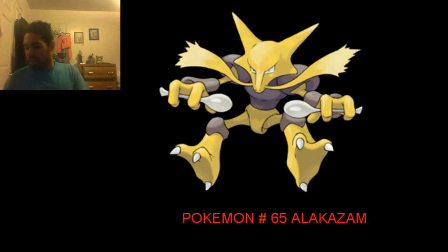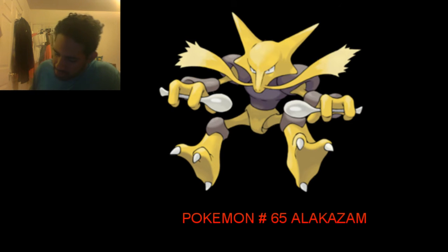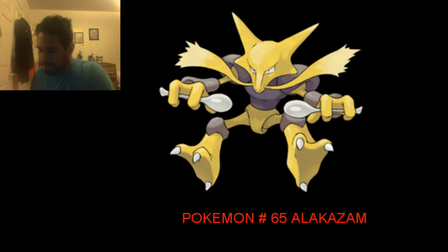As for me, I kind of like Alakazam — he's not one of my favorites, but if he had a little more Defense and HP I would like him more. His HP of 55 is not very good. Psychic types are not known to have high HP; they're more about Special Attack. That's what Psychic types are made for — extreme Special Attack.